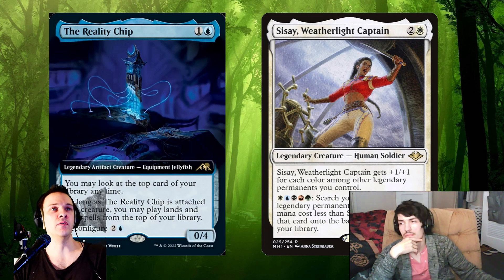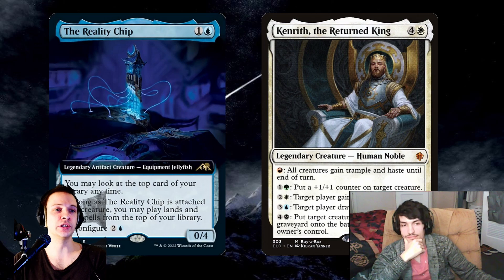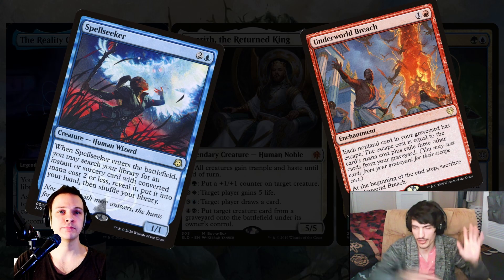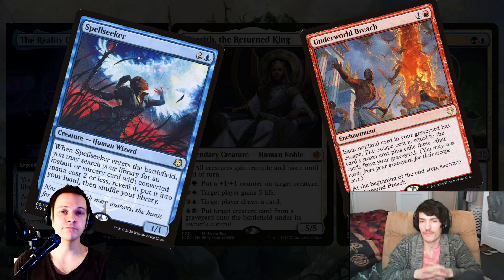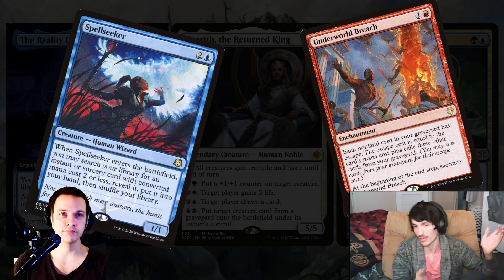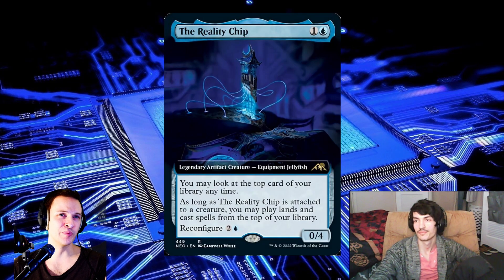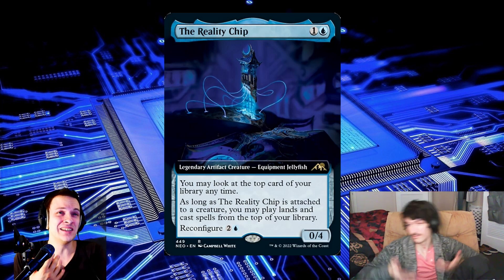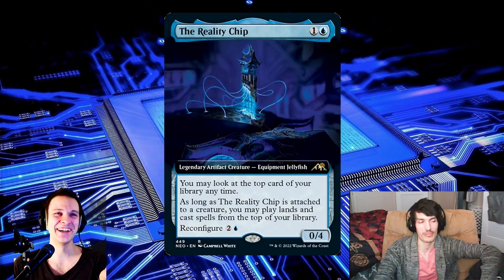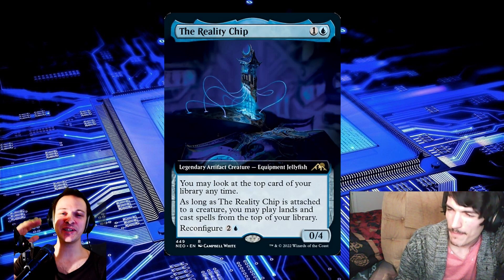Then there's five-color Kenrith the Returned King, who usually plays Neoform. It pairs well with two of the best Kenrith lines involving Spell Seeker and more importantly Underworld Breach — because with Breach, Brain Freeze is really good. Since you're casting a lot of spells anyway, if you get Brain Freeze off the top you'll likely mill your Breach or your Saban's Reclamation to get your Breach, and then you can typically win from there. As a conclusion, this card has a lot of potential and there's definitely going to be a lot of playtesting. My favorite thing personally is that we finally get a legendary artifact creature equipment jellyfish to run in the command zone.